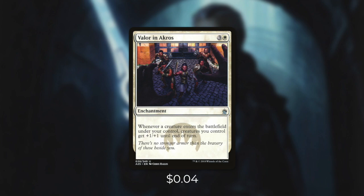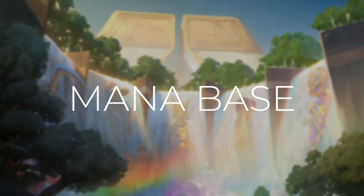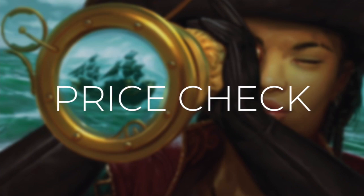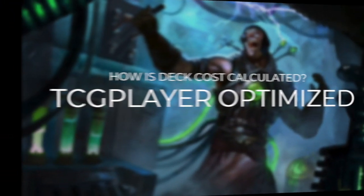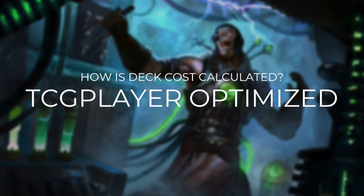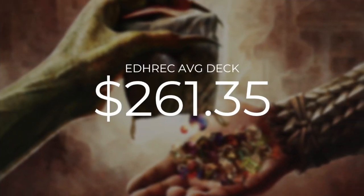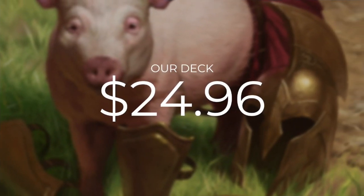Now that we've gone through the cards that help us win, let's go through the mana base. The mana base for this deck is very simple — we're just going to run 36 plains. A quick reminder that our deck costs are calculated using TCG Player optimization, optimizing with even heavily played and damaged cards because those cards need a home too. The average EDH rec God Eternal Oketra deck is going to set you back $261.35. Our deck is going to be much more affordable coming in at just $24.96. And just a quick reminder that our deck cost doesn't include our commander because this is a commander-excluded episode.